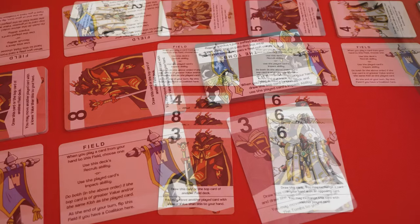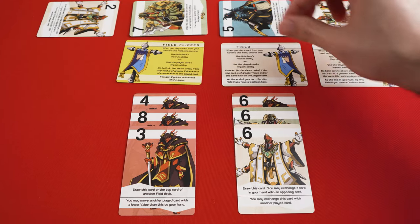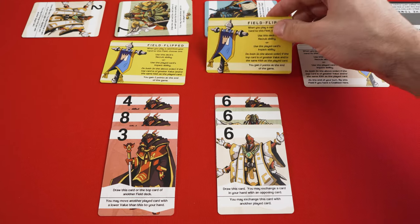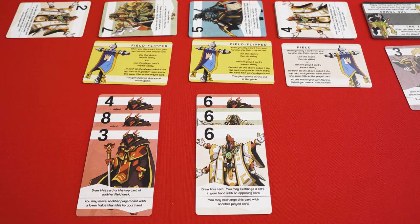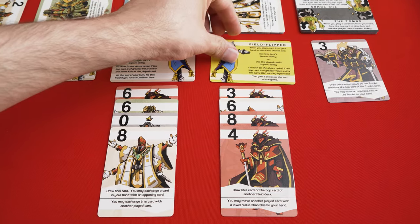If, at the end of your turn, you have formed a coalition at any of your fields, you will flip your field over to the gold side. A coalition is when you have three of the same number or color cards in a single field, or if you have four different numbers or colors in a single field.